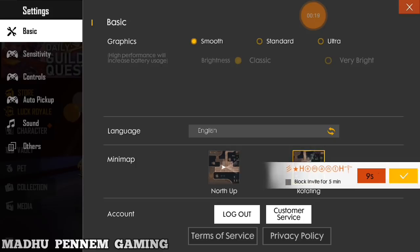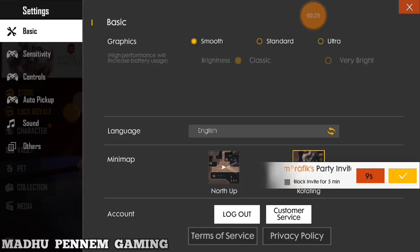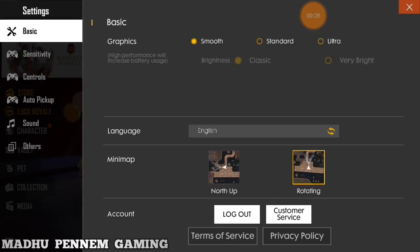Let's check the settings. There are 3 types of graphics. I will choose the RAM setting to get smooth performance. We will also choose the map and get a good rotating map with a little sensitivity.